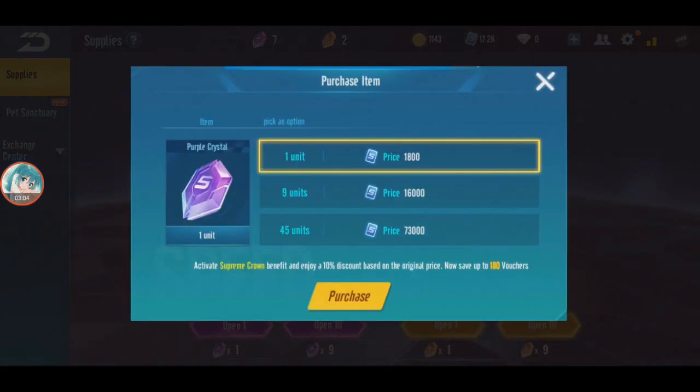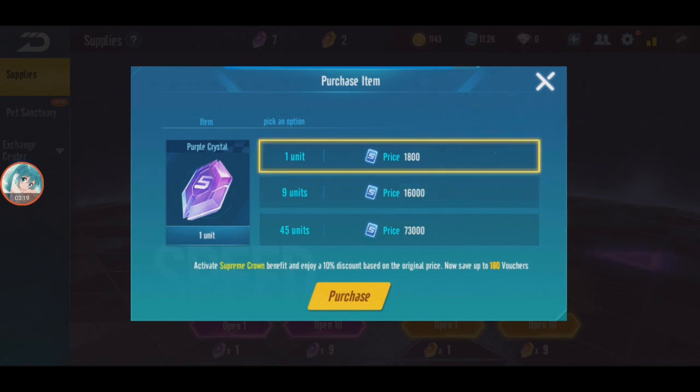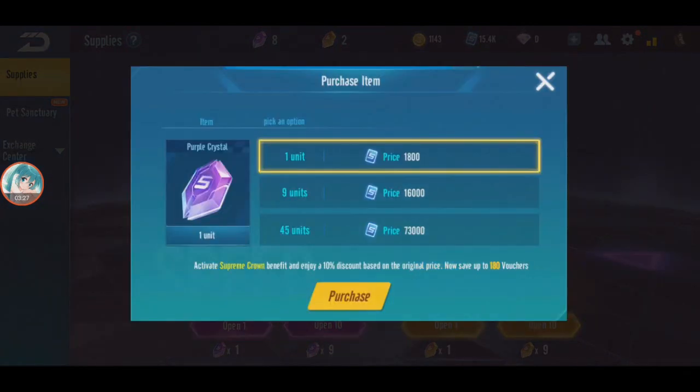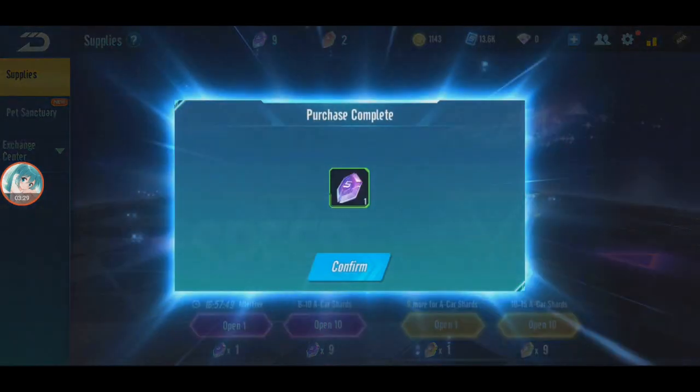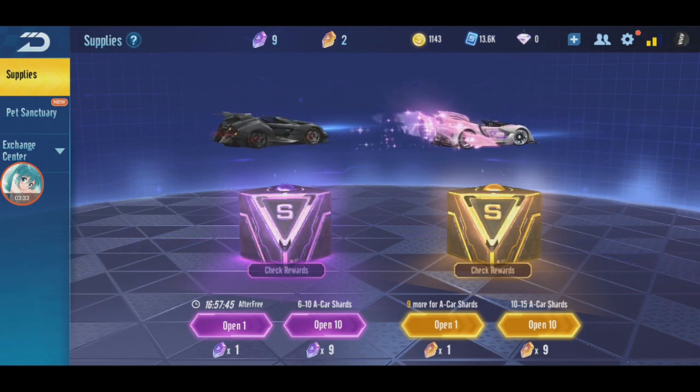Let's see how much it is. 1,800 for one. So 20 is like about 30,000 voucher — that's how much I got. So okay, I'll just buy two: 3,600 voucher, should be no problem. Kind of expensive, just to buy one piece. But okay. Third one, let's hope we get something good.